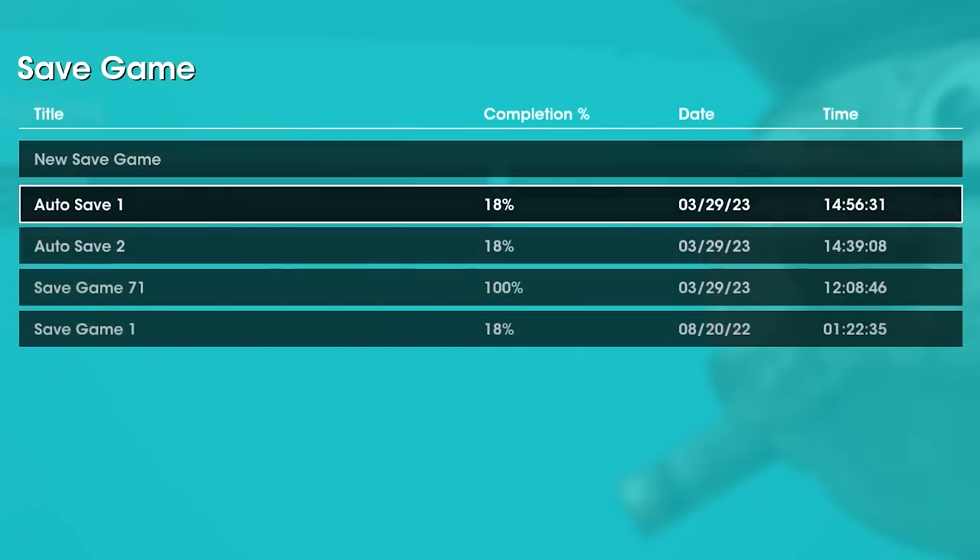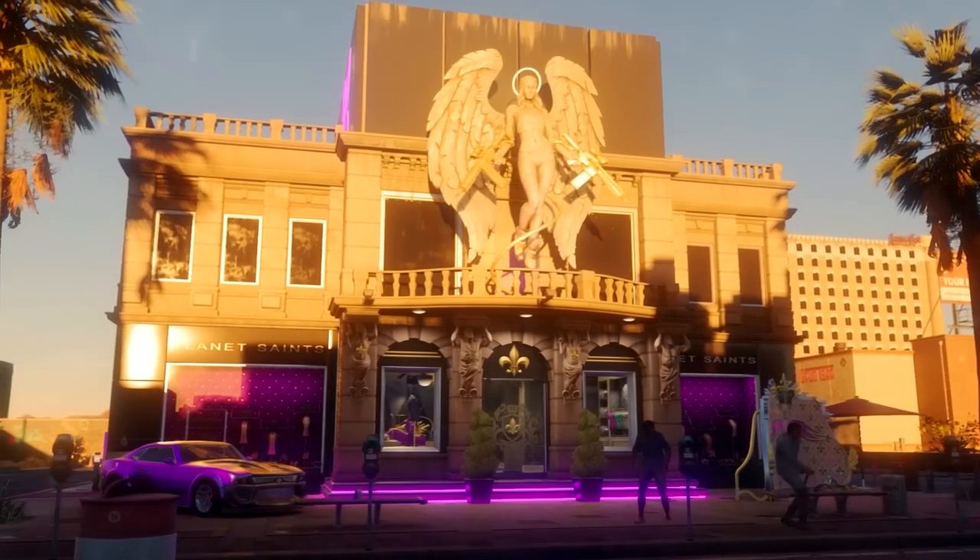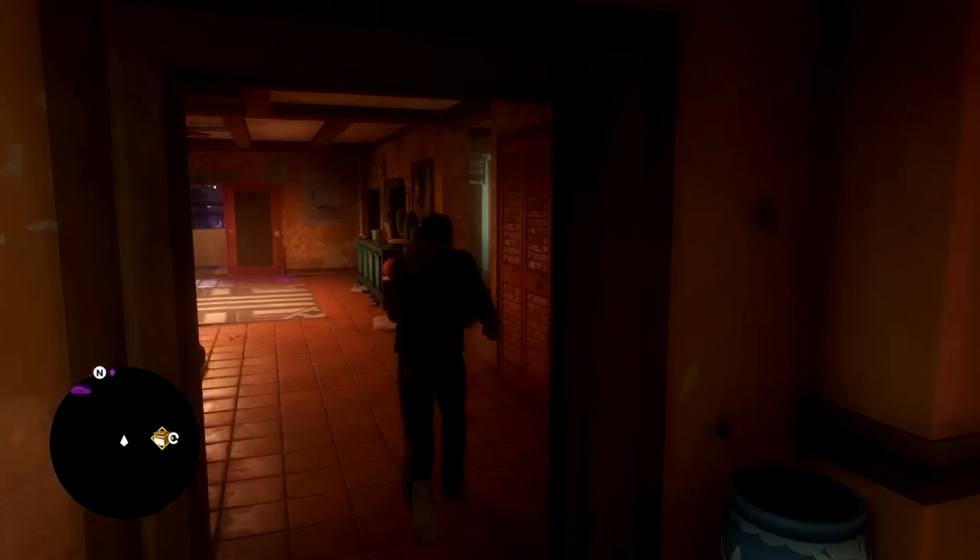Next, you'll need to be playing on a save where the story is complete and you've unlocked the Planet Saints Criminal Venture. With all that, we can now actually dive into the secret ending steps.